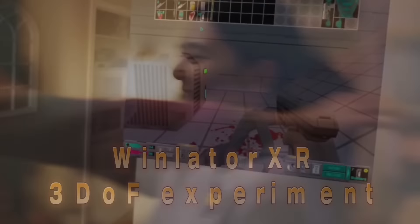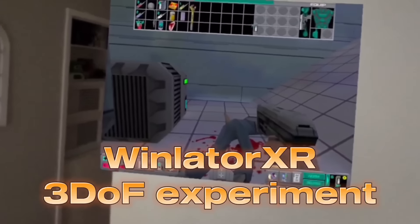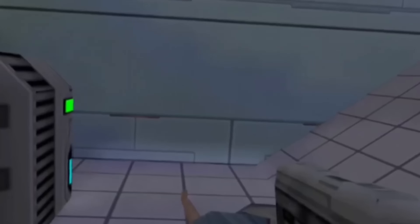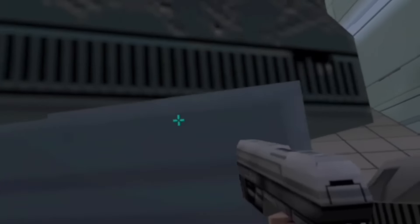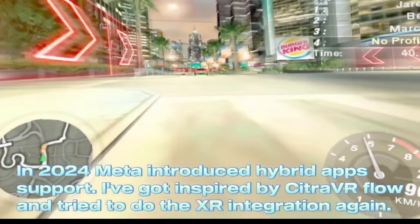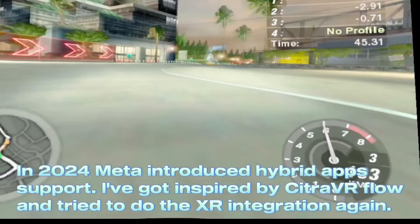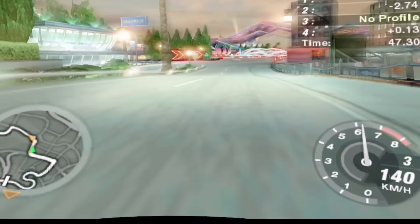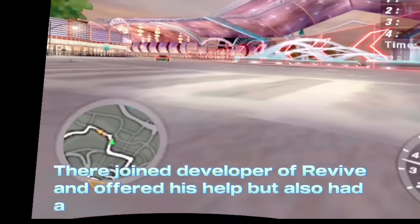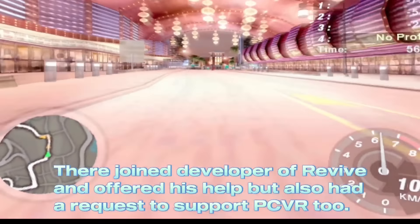Lastly, onto something called Winlator. This crazy emulator allows you to essentially emulate Windows and play Windows games using your head movements as mouse movements. It looks a little trippy, but it's cool to see games like Need for Speed Underground 2 running natively on Quest. Now that Quest is becoming more powerful, all sorts of experiences are becoming possible. Personally, I can't wait for the day EMUVR is natively available on Quest — and to give Meta credit, it does drill down on the fact that Quest is a partially open system.